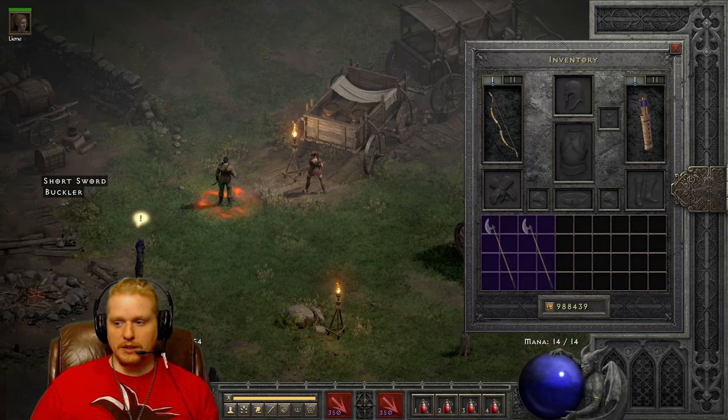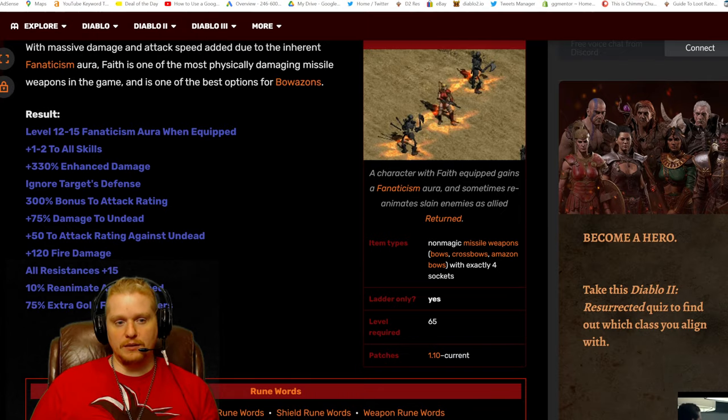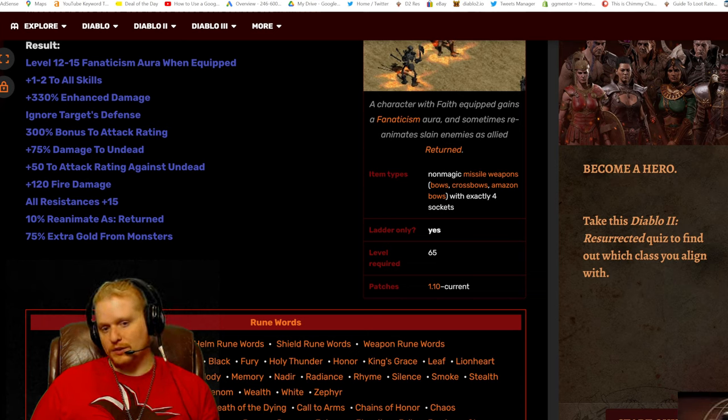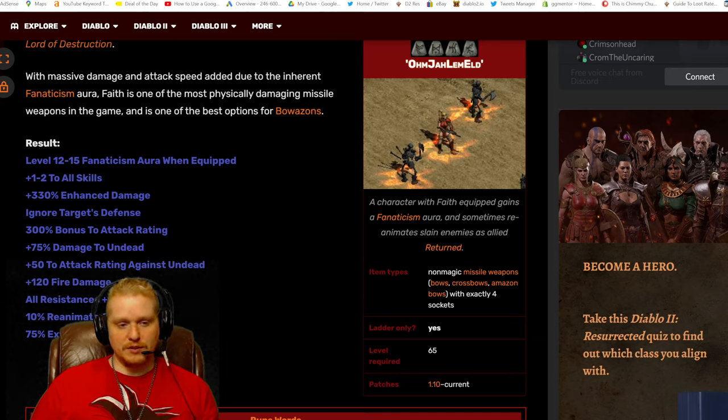The first thing we're going to talk about is the RuneWord's level. The maximum rune in the RuneWord is level 65, and that is the one that determines the level of this particular rune word. It is always going to be level 65 or higher, depending on the item that you put it in. If you find an item with a higher level requirement than 65, it will be higher than 65, but for the most part it will just always be level 65.